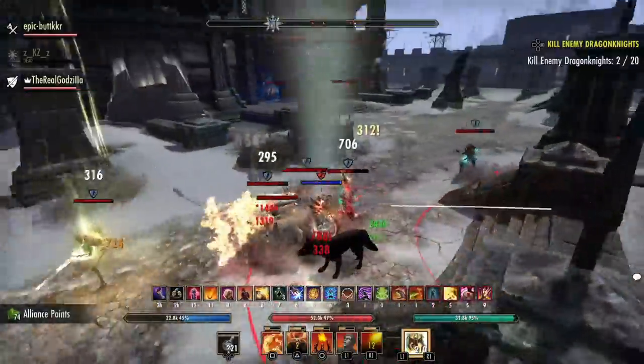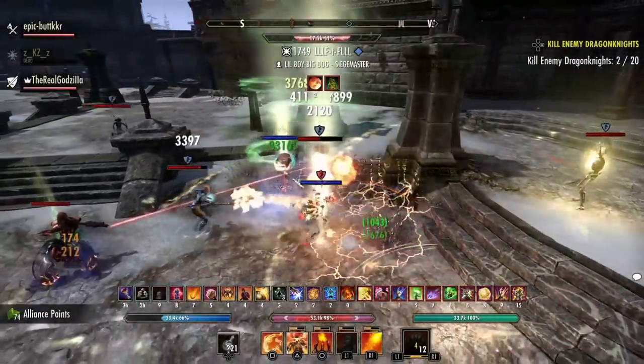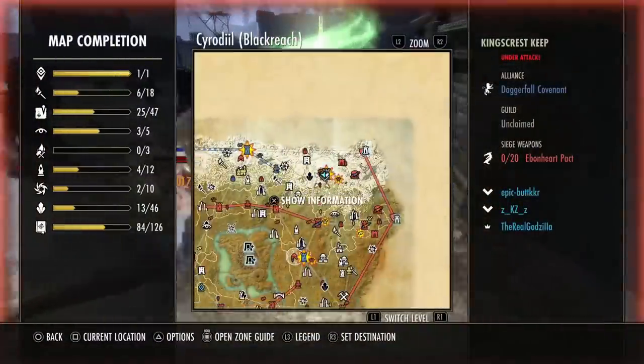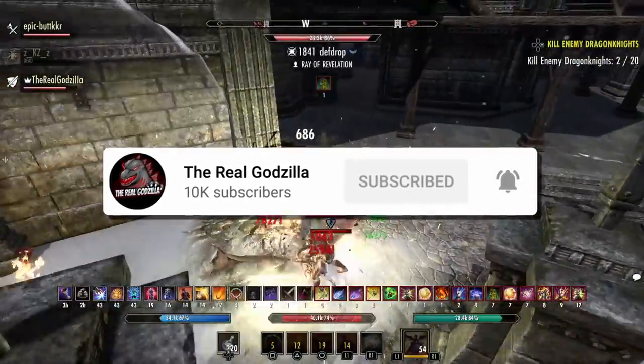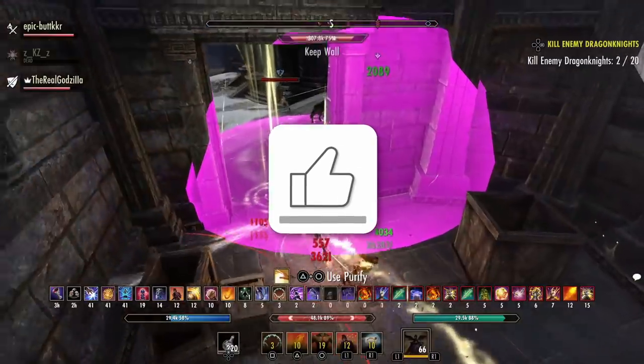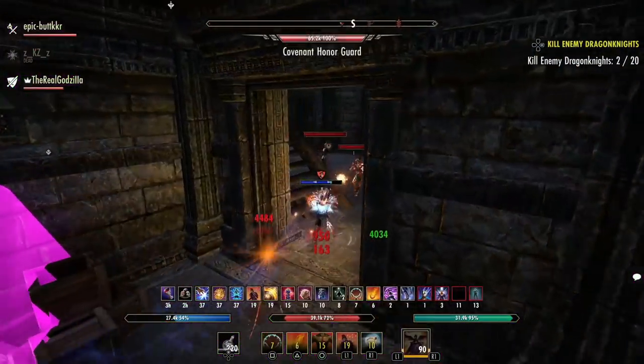And as a bonus, since this is the crafted sets video, I'll go over where you can find the crafting stations and how many traits research you need to be able to craft it. But before we get started, if you guys are enjoying my content, don't forget to subscribe — it's free — and you never miss an upload. Also, if this video helps you in any way, don't forget to smash the like button. So without further ado, let's get right into the video.